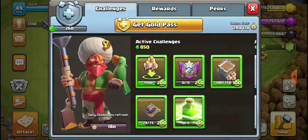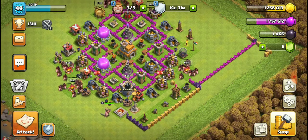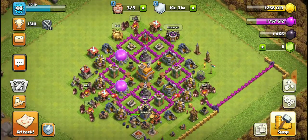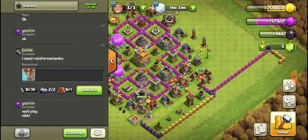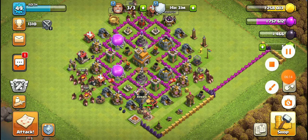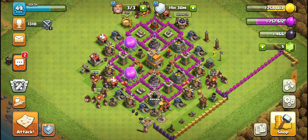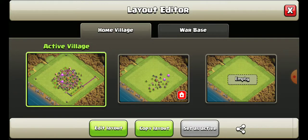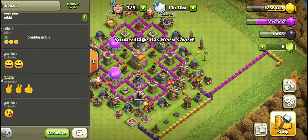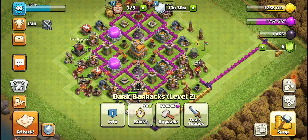Next, get as many points as possible in the season challenges — those will be new for you. After building all the things in Town Hall 7, you need to set a good Town Hall 7 base layout. Look for YouTube channels making videos of the best Town Hall 7 bases and edit your base accordingly.